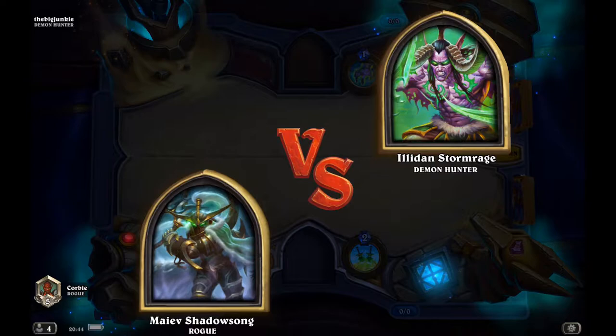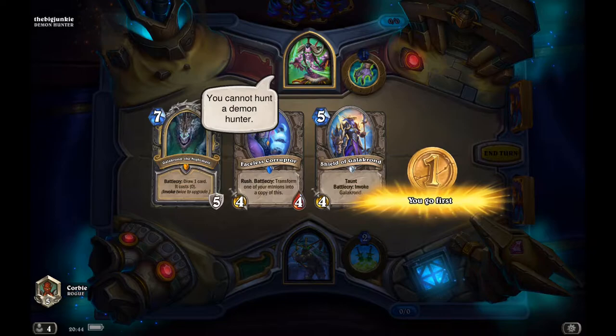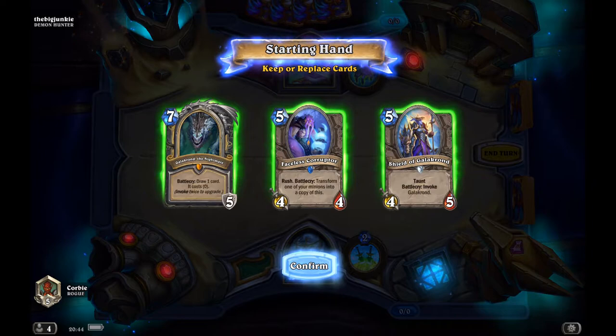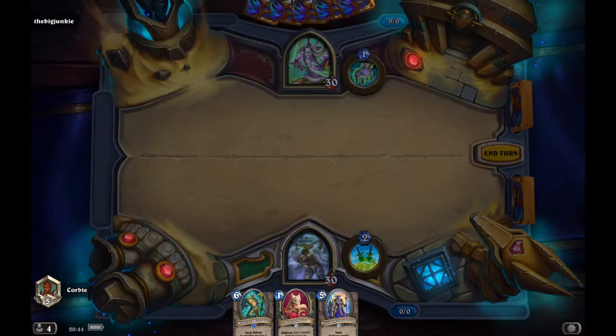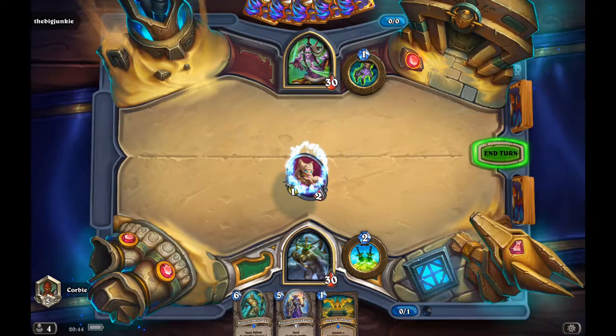Hey, what's up guys! Today we have Rogue vs. Demon Hunter. We're going to put Galakrond and the Feastcaller to work. Keeping the Shield of Galakrond — it's a fire drop and you get the fire card to start off — along with the Dragon Sword. I'll play the fire card.